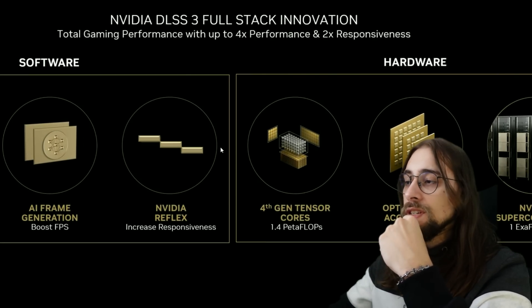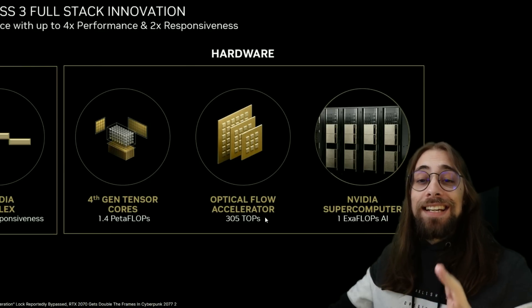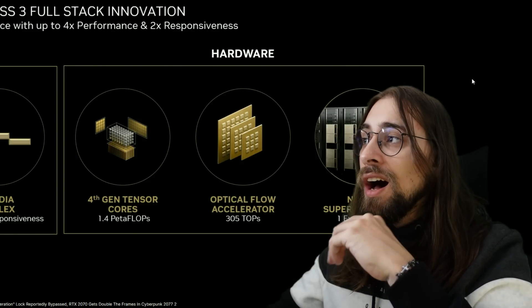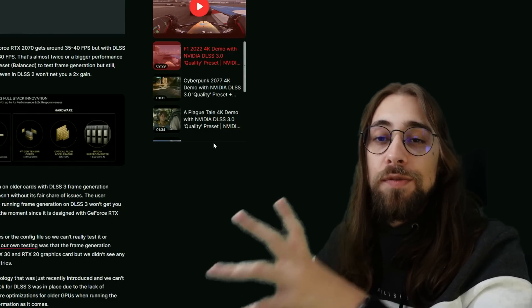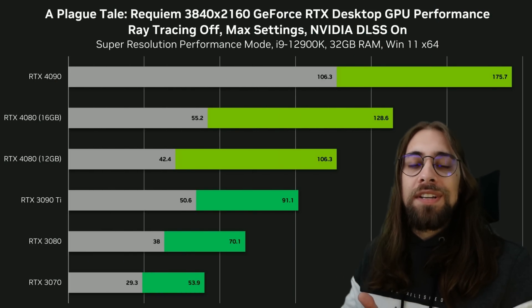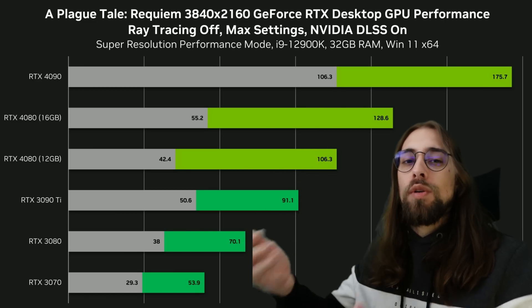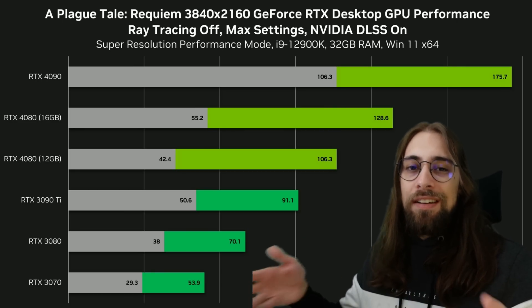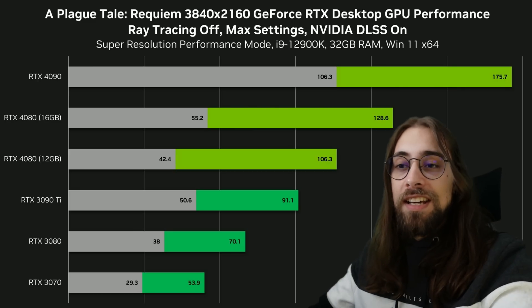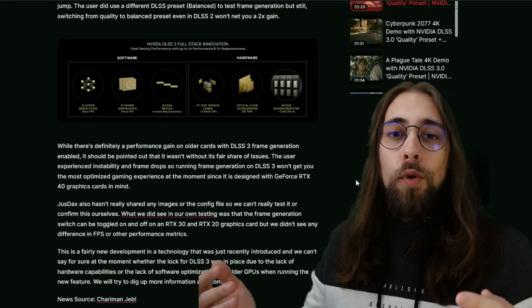The AI frame generation uses the optical flow accelerator, which is also present on previous RTX cards, so it is technically possible. Nvidia is just restricting it to the RTX 4000 series as a selling point — because although the RTX 4090 is a huge performance leap, the RTX 4080 isn't that great, and even worse is the card formerly called the 4080 12GB, which is terrible in terms of price-to-performance. You're way better off just getting a 3080 or 3080 Ti.